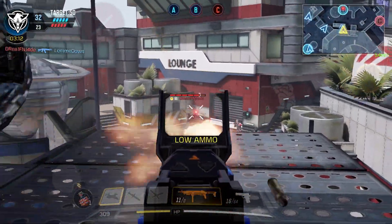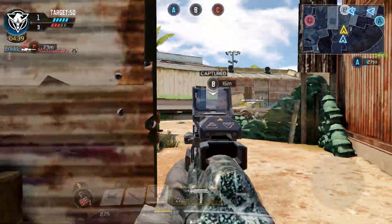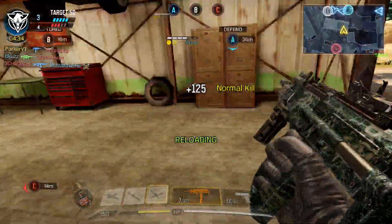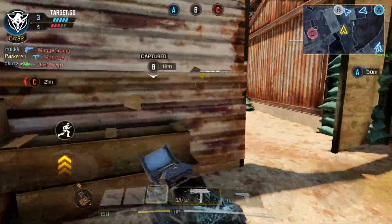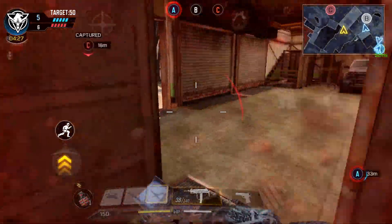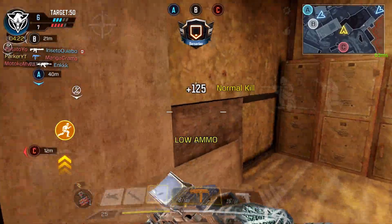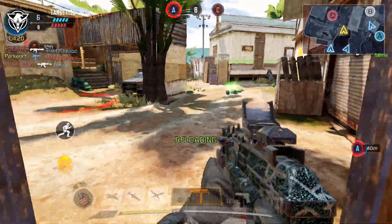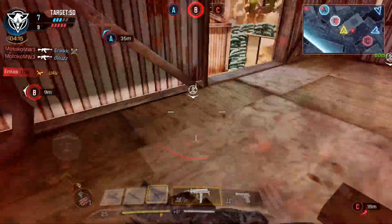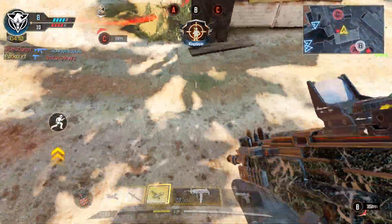Coming in at the number three spot, we have the MSMC. The MSMC is definitely a unique weapon, and I like having it right here in the middle of the SMG list. If you were to ask me what weapon I'd want at close range, SMG or not, I would hands down, without hesitation, go with the MSMC. It truly fits the meaning of what an SMG is all about — it treads at close range, is somewhat decent at mid range, but it just absolutely blows at long range.